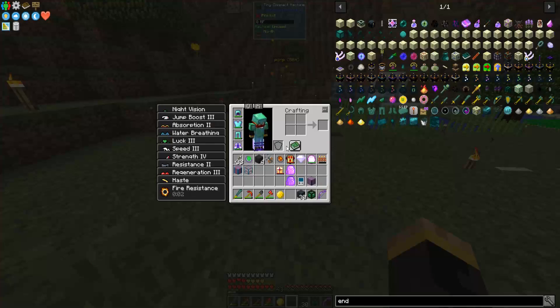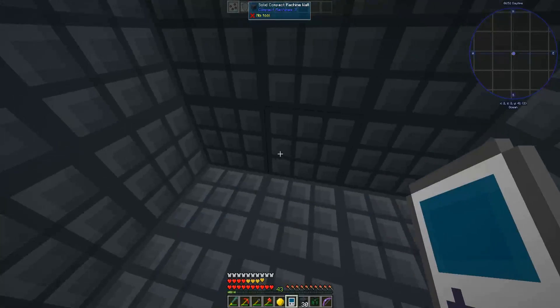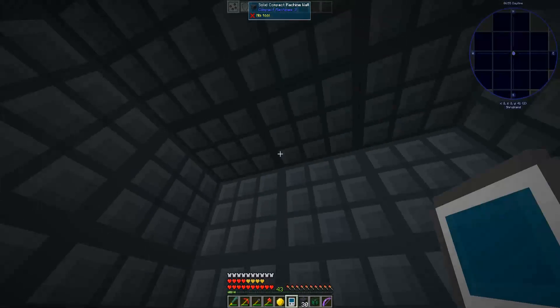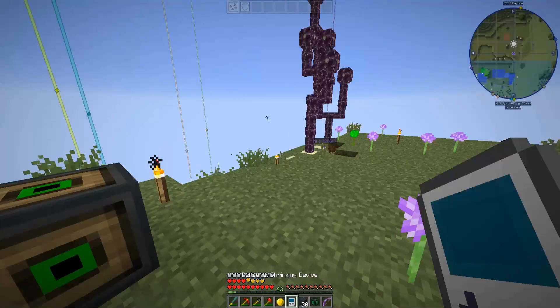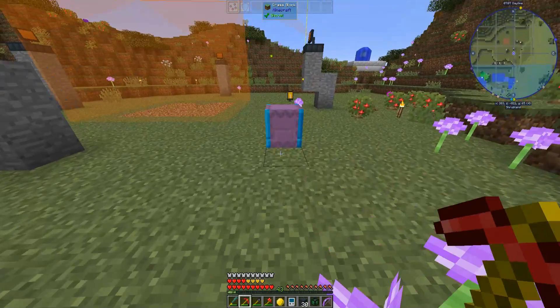Now we can set this guy down, click it with the personal shrinking device and in we go — one three by three pocket dimension on the inside. And back out we go, and we'll pick this guy up.